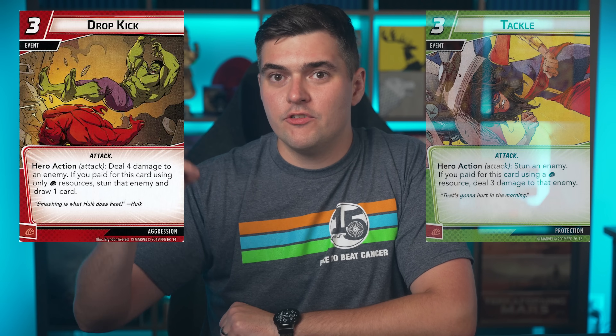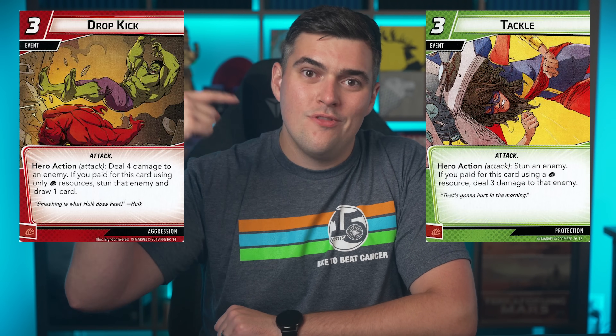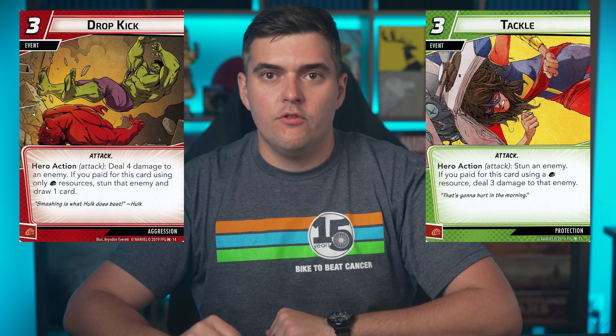One difference to call out: look at a card like Dropkick. It is worded differently because it's not self-referencing — it doesn't say 'stun the enemy, deal four damage to that enemy.' It says 'deal four damage, then if you paid for it with only physical resources, stun the enemy and draw a card.' Because it's not self-referencing, you can Dropkick stalwart enemies all you want. It's an interesting change; I think I like it. It makes sense with the valid target rules and how we're approaching Marvel Champions in that setting.